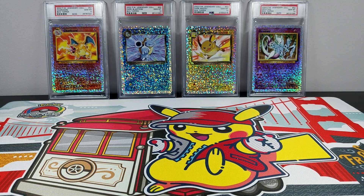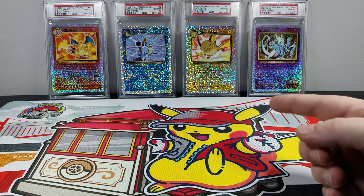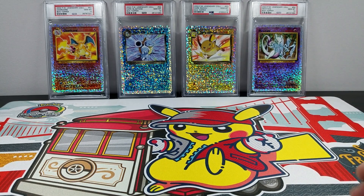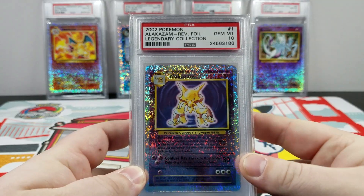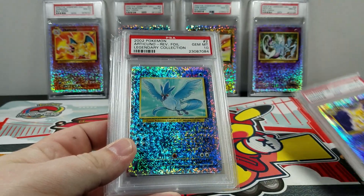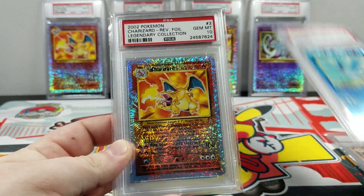Hey guys, Jim and Pokemon here and today I'm bringing you the complete Legendary Collection PSA 10 set. You can see we got the four box toppers in the back here. Literally just got this Stark Raichu from Pokemon Revolution like two weeks ago to complete the set. So many of these cards are just hard to find, hard to chase, so hard to acquire. Initially I went for a PSA 9 set and then when I finished PSA 9 I was like, alright, let's go for the 10 set.